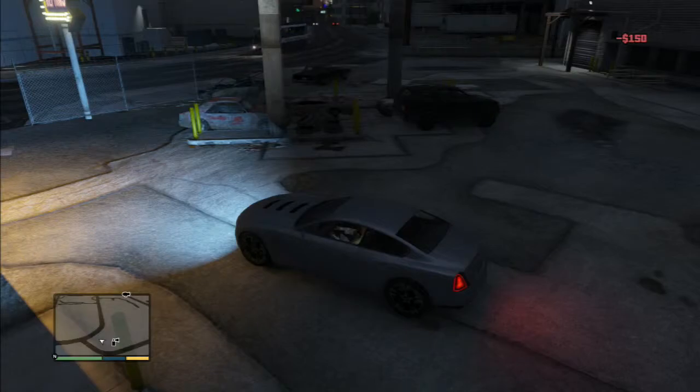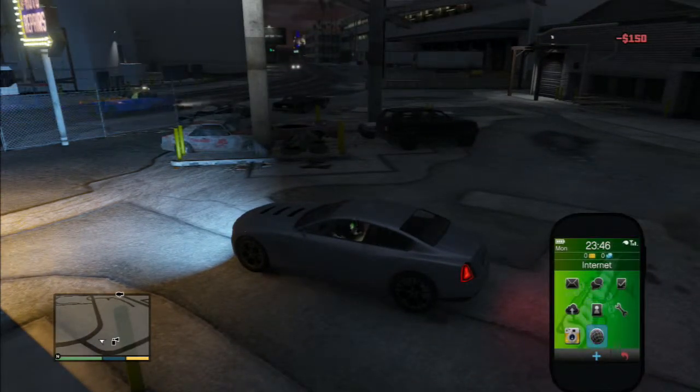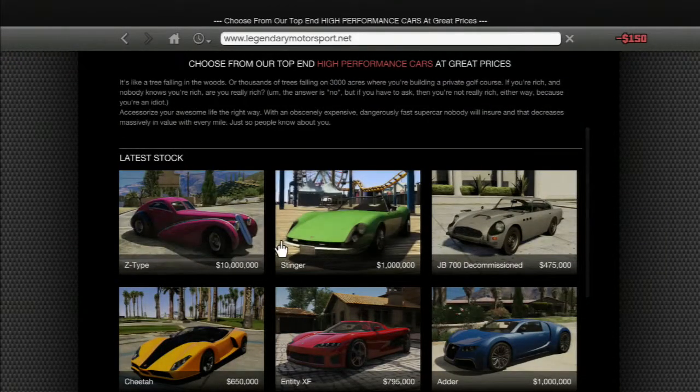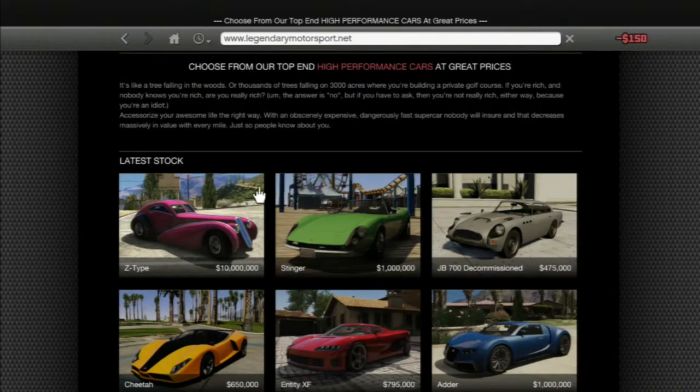I don't have that much money to buy all these cars for online since it only costs $150,000. Just go to the internet, Travel and Transport, then Legendary Motorsport — the three cars, Turismo, Jester, and Alpha should be up there. Since this is story mode, it won't have all the cars like online. That's how you get the car — just deliver it to your garage.